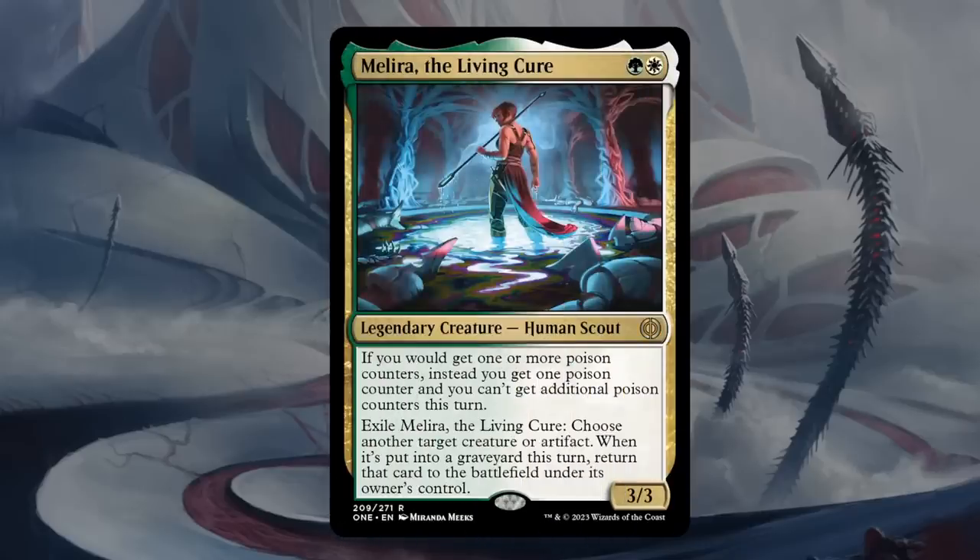Next is Melira, the Living Cure — two mana, 3/3 legendary human scout at rare. If you would get one or more poison counters, instead you get one poison counter and cannot get additional poison counters this turn. Most creatures have Toxic 1, so that first ability isn't incredibly relevant, though it helps against dedicated poison decks. We can also exile Melira, choose another target creature or artifact, and when it's put into a graveyard this turn, return that card to the battlefield under its owner's control — that's the real moneymaker, being able to save a more important creature. We already get a two-mana 3/3, which is slightly above the curve. Melira gets a C+ — not quite B tier, but if you're already green-white, it's an excellent addition.